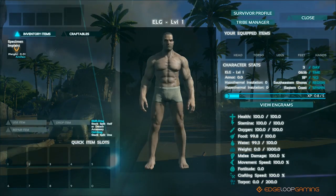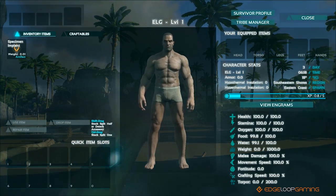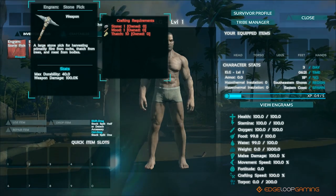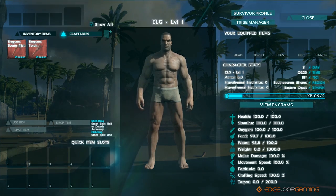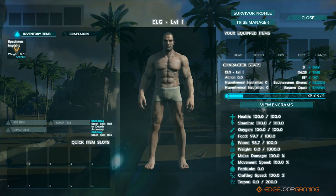Let's take a quick look at the inventory, which you can open up by pressing I. There are two main tabs here: inventory and craftables. When spawning into Ark for the first time you'll begin with two items immediately available to craft: the stone pick and a torch. The first thing we want to make is a stone pick, so let's start gathering the materials we need. It looks like we need one stone, one wood, and ten thatch.